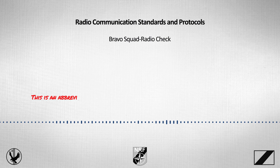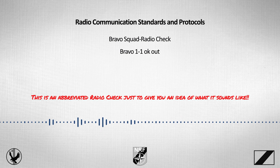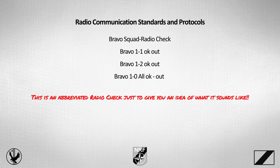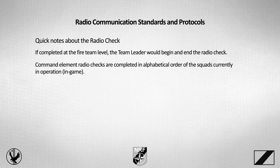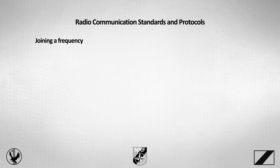Let's hear an example of a radio check. 'Bravo Squad, radio check.' — 'Bravo 1-1, OK, out.' — 'Bravo 1-2, OK, out.' — 'Bravo 1-0, all OK, out.' A few quick notes: if completed at the fire team level, the team leader would begin and end the radio check. Command element radio checks are completed in alphabetical order with the squads currently operational or in game.